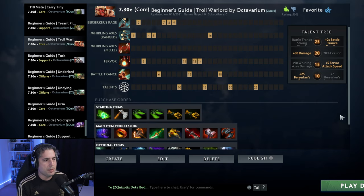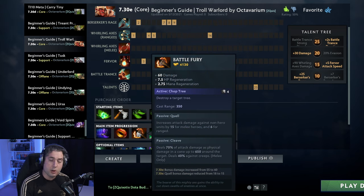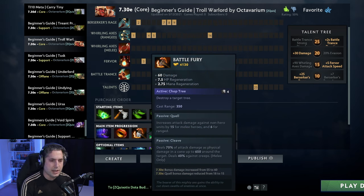For the skill build, you want to take Whirling Axes early so that you can trade very effectively. Berserker's Rage allows you to trade very effectively as well. You are going to be taking some Fervor and you do want to have an equal distribution of your skills early. From there you are taking Battle Trance whenever possible, and your talent build revolves around maximizing Berserker's Rage and taking either of the two talents based on the game situation. Whirling Axes damage lets you farm faster but in this particular build we are going towards Battle Fury so it isn't quite necessary.